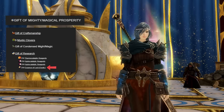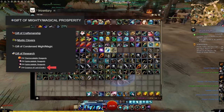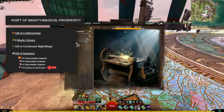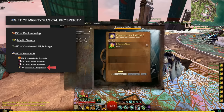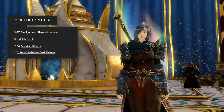You'll also need a stack of exotic luck. This is fairly simple to obtain over time just by doing your salvaging of stuff, and if you're unaware you can craft the lower tiers of luck into the higher ones at an artificer. You only need level one artificer so you don't even need to level up the crafting. Moving on to the gift of expertise.